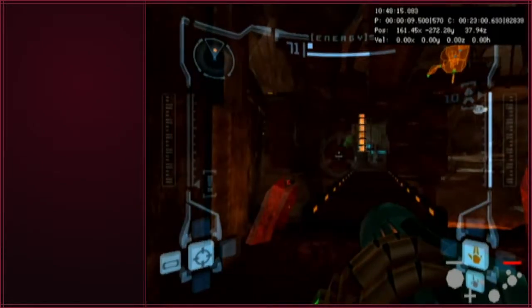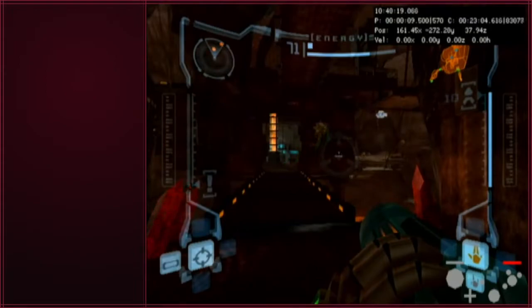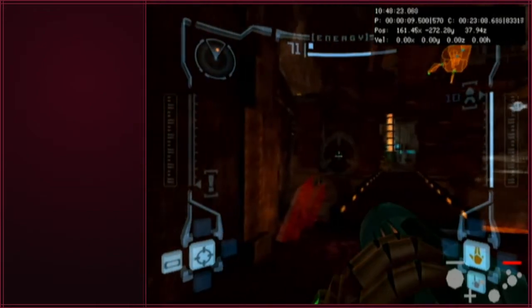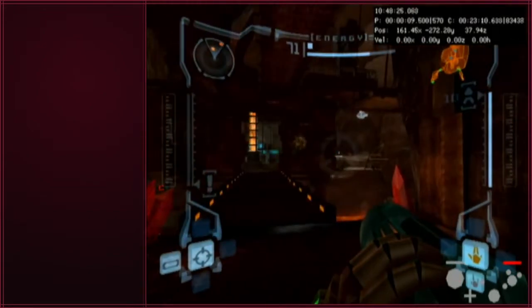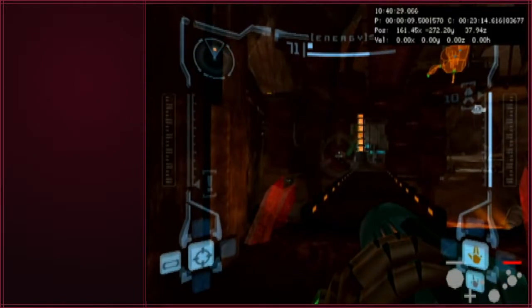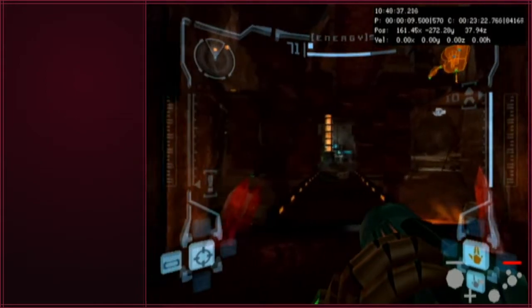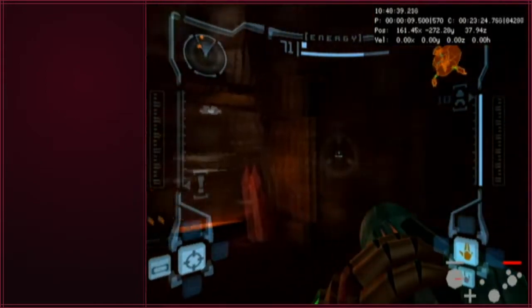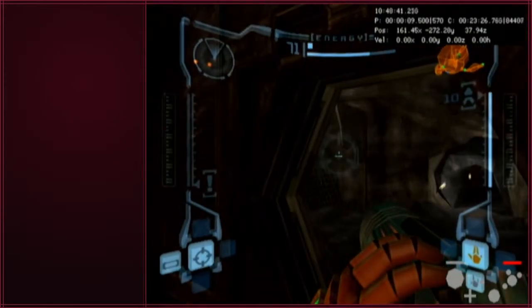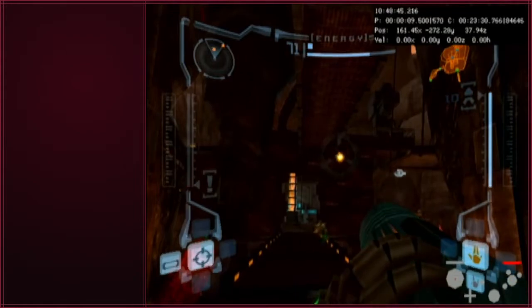Welcome to my new Metroid Prime series of medium effort content. This is going to be tall rooms — I'm going to explain tall rooms that are extremely punishing if you mess them up. I'll explain how to do them correctly in a couple of ways, and then show you a backup so you don't have to redo the entire room. The first one is Monitor Station Trip 2, leaving Fendrana Drifts and heading towards the Artifact of Strength up in that room.